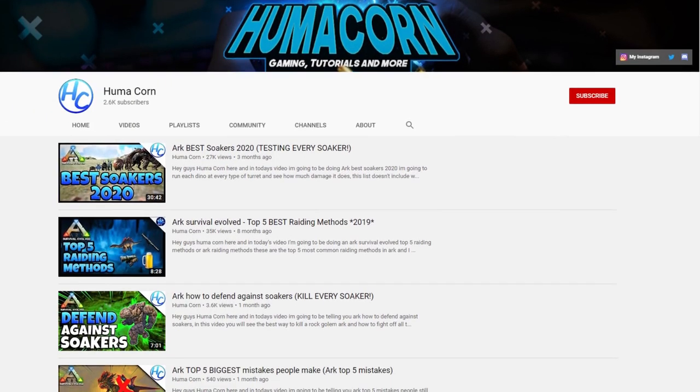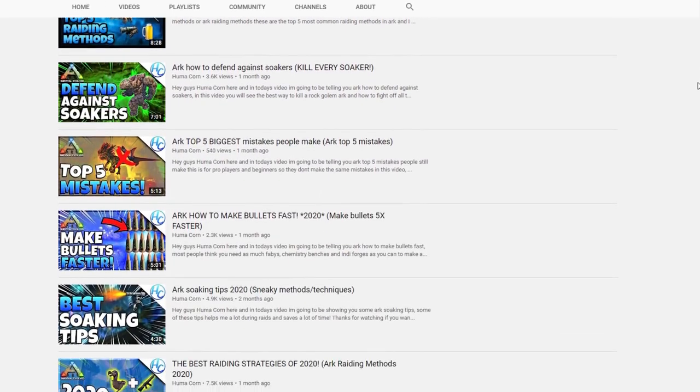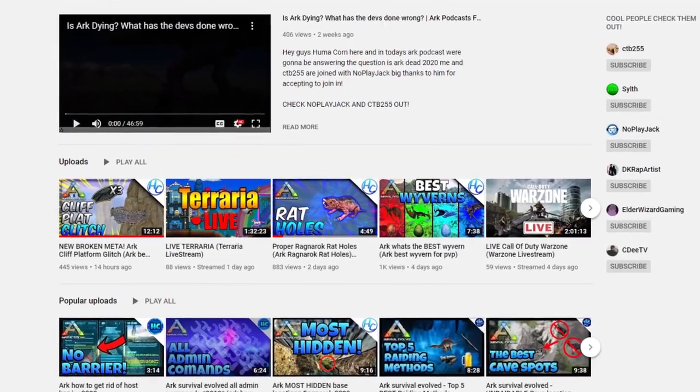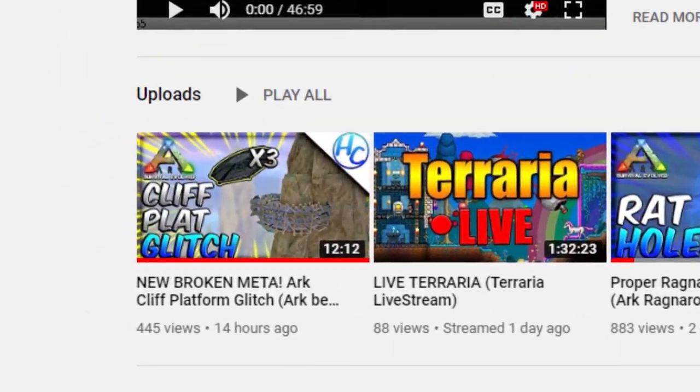For this video, I partnered up with my friend Huma Korn who actually makes some amazing art videos, so be sure to check him out. Huma actually came up with a cliff tower design using this glitch, so we decided to just make a video on it together.